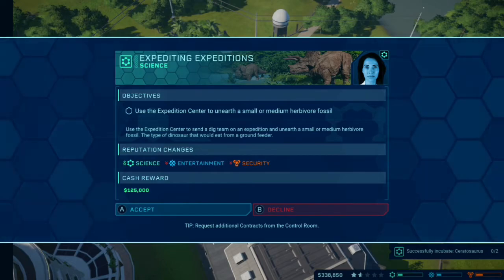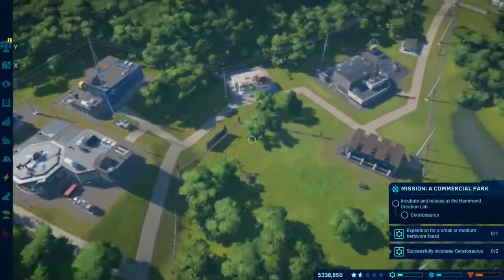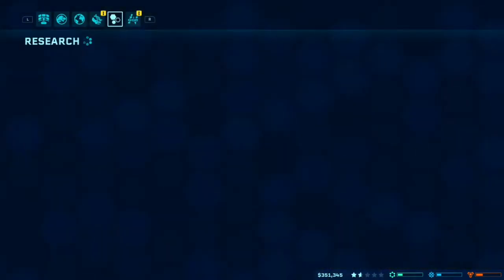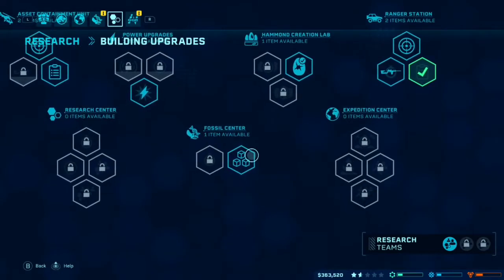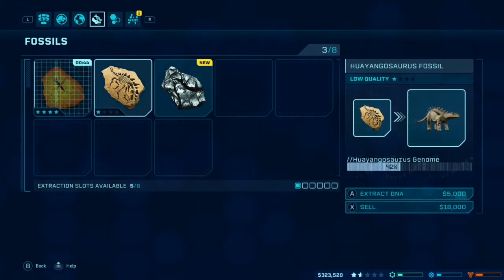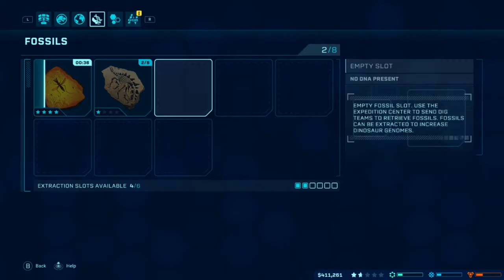So use the Expedition Center to unearth smaller, medium herbivore fossils. That's fine, we can try that. And we are gonna go ahead — wait, we can research that? I'd like to research that. It doesn't look like there's anything really available though. Darn it. Okay, that's okay. Fossils. So let's go ahead and extract the DNA on this one. And I guess we're extracting the DNA on that one automatically — I don't know why we wouldn't.